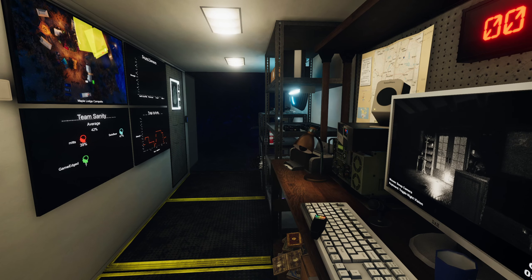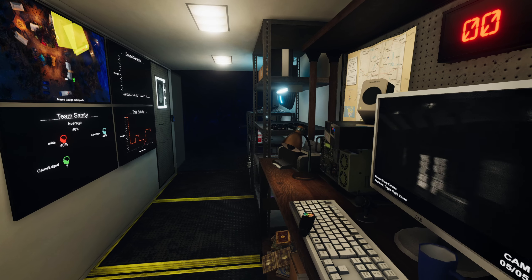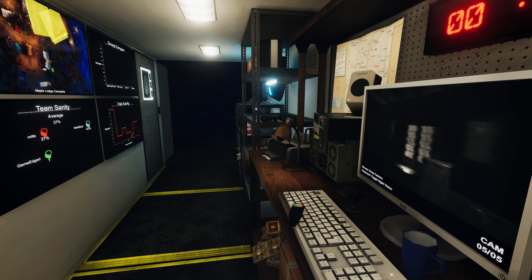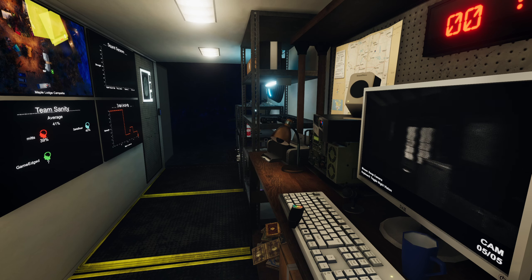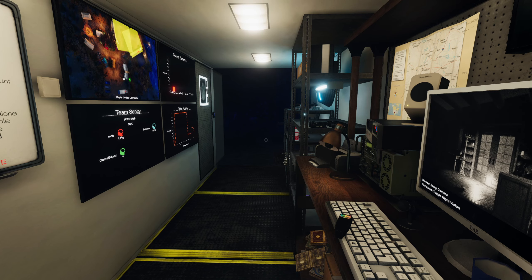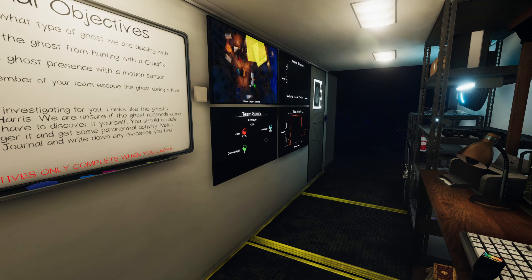Don't know when it's gonna next hunt. There is some activity, it's quite low. It's hunting, it's hunting. Still hunting. I think it's in the house still, or at least very close to the door. It's stopped. I'm good — so what else do we need? On the board: crucifix, motion sensor, and escape during a hunt.